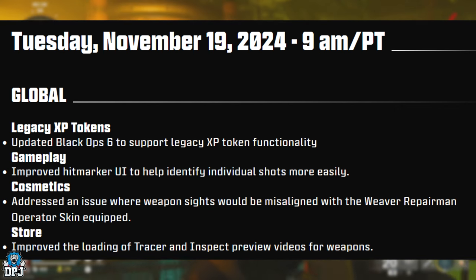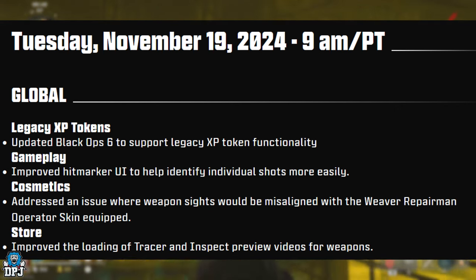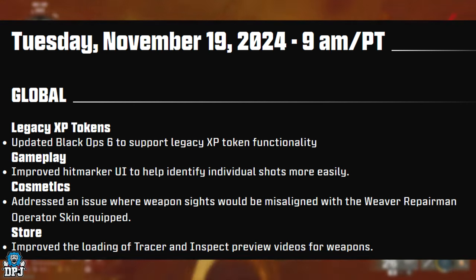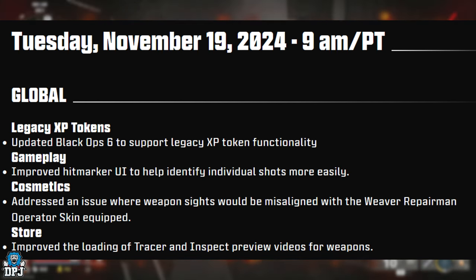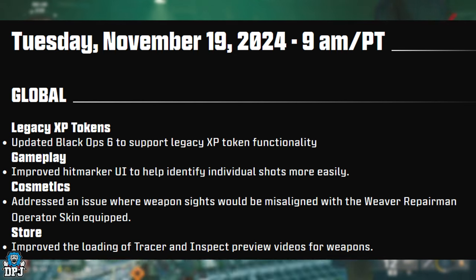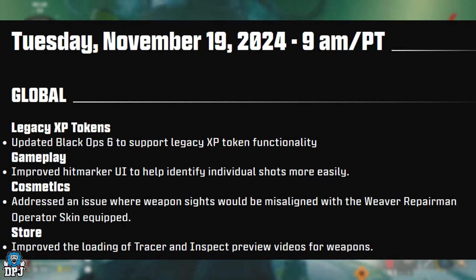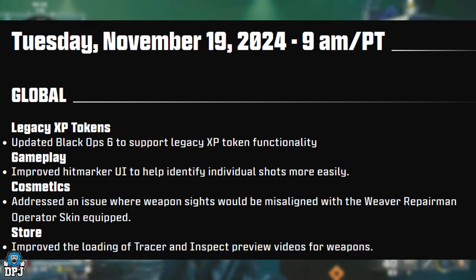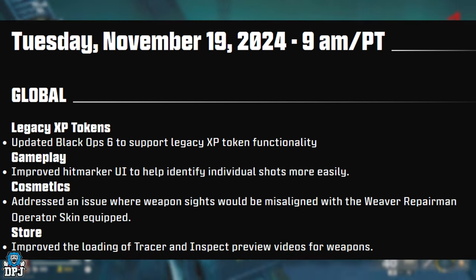Now for the earlier patch today. Global — legacy XP tokens: updated Black Ops 6 to support legacy XP functionality. All the XP tokens and double XP tokens earned on previous titles that were briefly brought back on Season One Day One and then hot-fixed out — they've now been re-added. You won't have to go into Warzone to activate them; they should all be waiting for you in multiplayer and zombies. Gameplay: improved hitmarker UI to help identify individual shots more easily. Cosmetics: addressed an issue where weapon sights would be misaligned with the Weaver Repairman operator skin equipped.